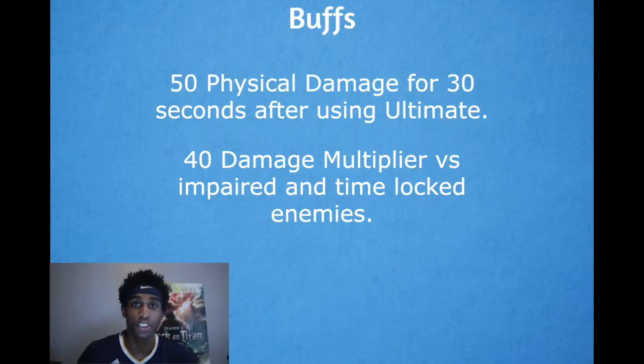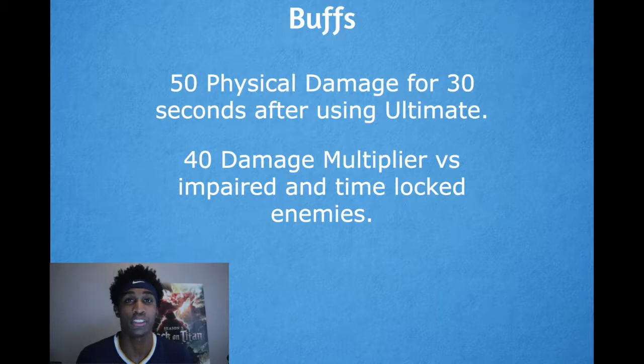As far as buffs go, you gain 50% physical damage versus targets after you use your ultimate, and then you gain a 40% damage multiplier against weakened targets and time-locked enemies.